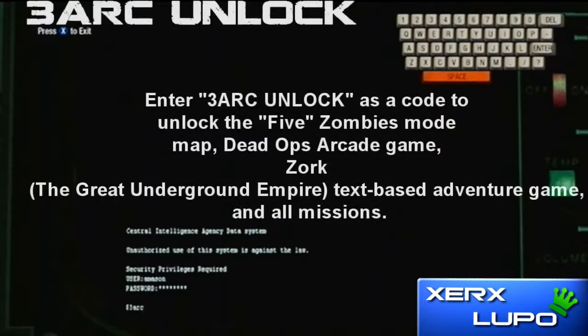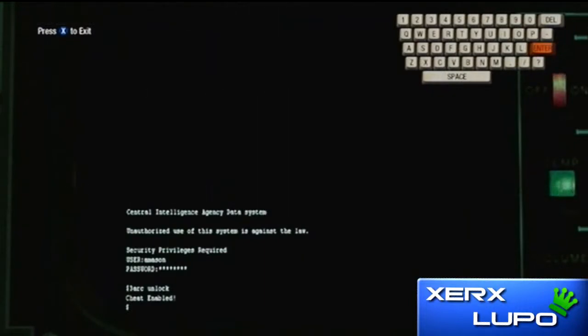Now there's another code called 3Ark Unlocked. This unlocks more zombie maps for your gameplay use — you can use it on the Xbox Live portion. It's pretty cool. You can play as JFK in one of the maps if you don't feel like going through all the trouble of unlocking the map.